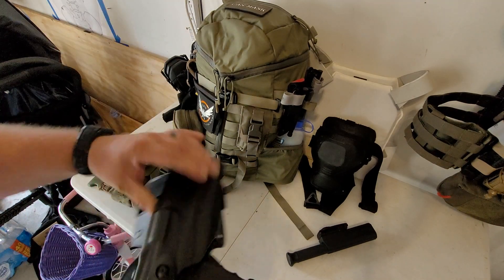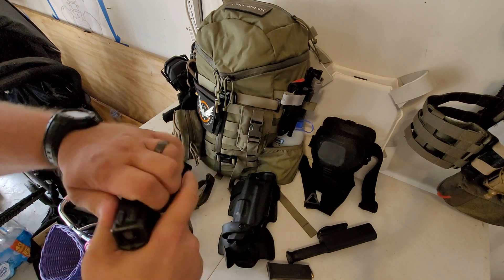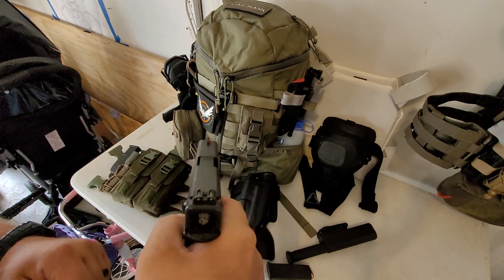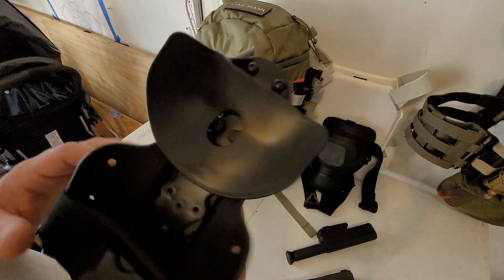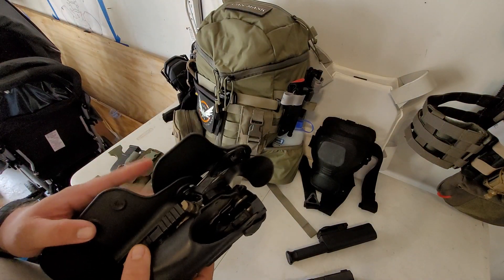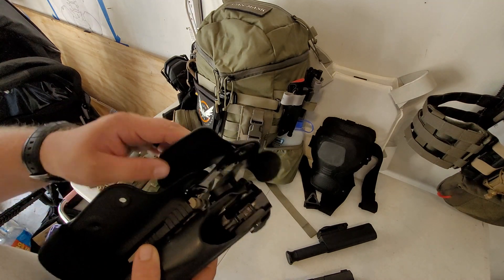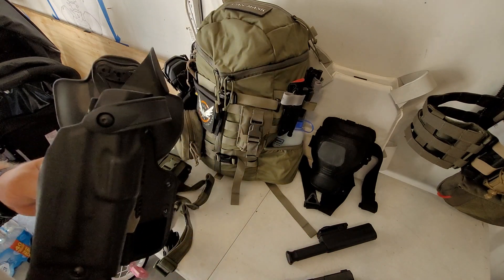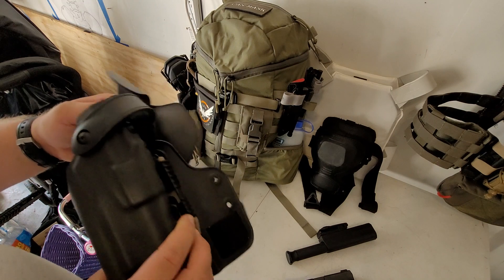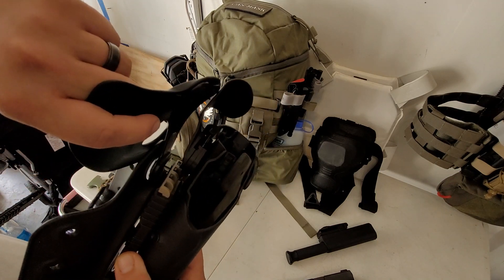Starting off, this here is a Safariland holster. Chamber empty — just so the people on YouTube don't get angry. The holster I'm running is the Safariland 6004 UFA paddle shroud with the single leg strap. I picked this because it's great — I don't need to worry about grabbing a big clunky war belt with all sorts of pouches on it. I just slip this over my belt so my belt runs through the slot right there.